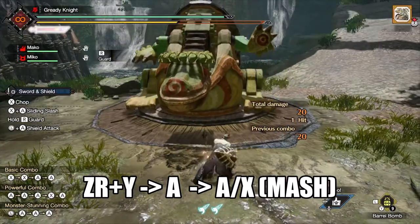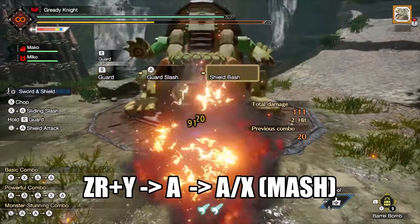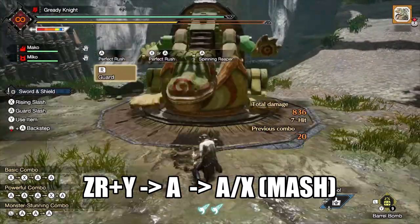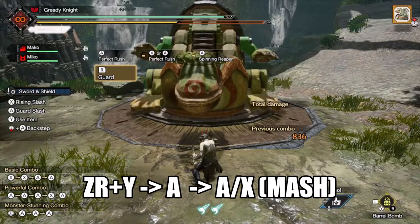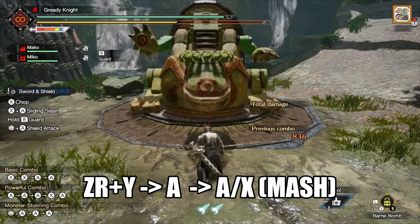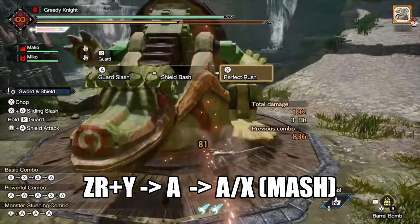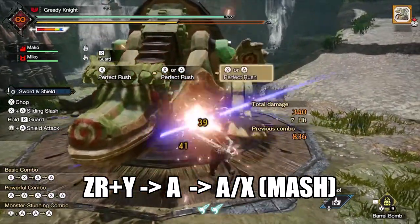Sword and Shield is the most practical weapon to use this tech with since it can use items with its weapon drawn, meaning you can plant a bomb, wait for the detonation, and then pop your counter in the form of guard rush and metzu shoryugeki. For guard rush, just turtle behind your shield while the bomb ticks down, using your X input during the explosion to perform your perfect rush combo on demand.